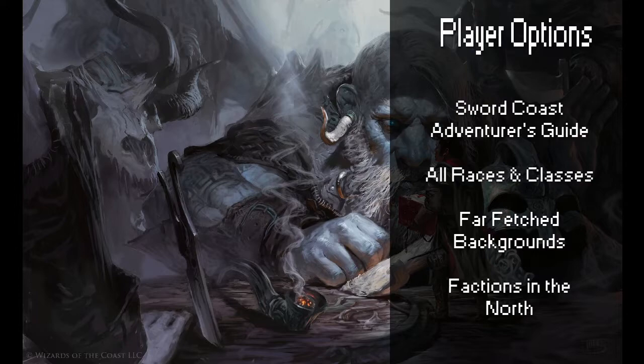You can also speak with your dungeon master and have your background include being a member of one of the factions prominent in the Forgotten Realms. This would include the Harpers — a group of spellcasters and spies who covertly oppose the abuse of power, magical or otherwise. They work alone or in small cells, gather information throughout Faerun, discern political dynamics within each region, and then help the weak, poor, and the oppressed, acting openly only as a last resort.